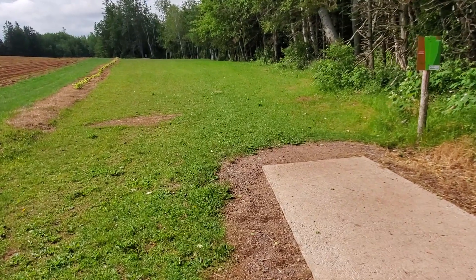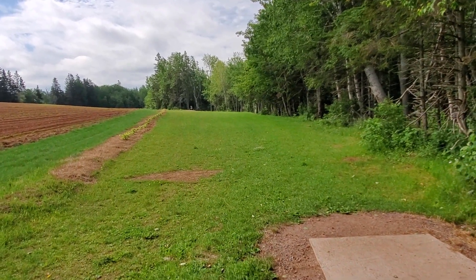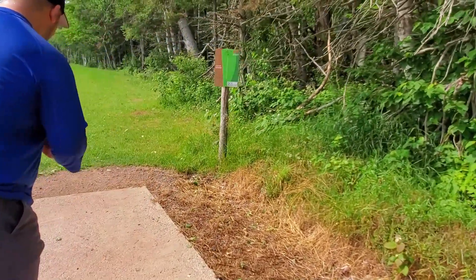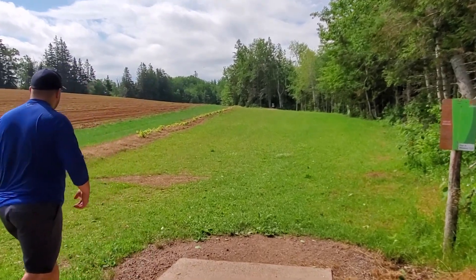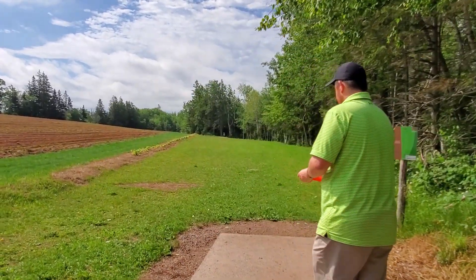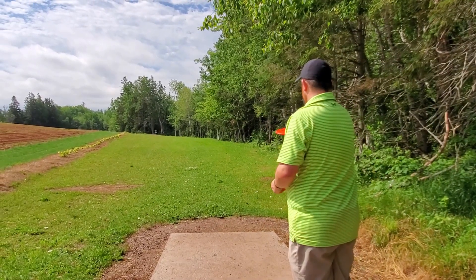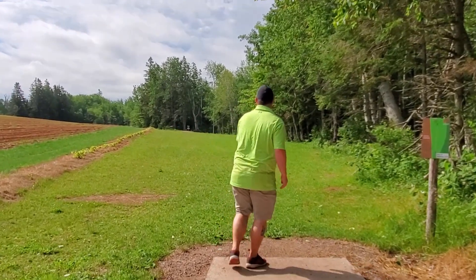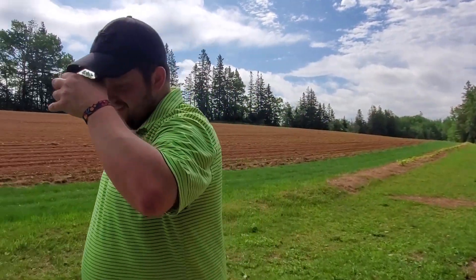Hole number seven — probably around 500 feet, maybe 450. OB left of the shrubbery. Brandon's going forehand with what looks like a Wraith — nice reliable fade on the Wraith, right inbounds. Nice shot. Dwayne going backhand Escape — just stays inbounds. That thing did not turn over like expected. That was close to the OB.